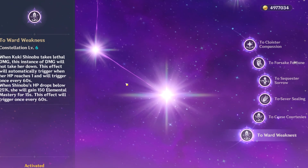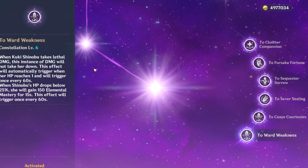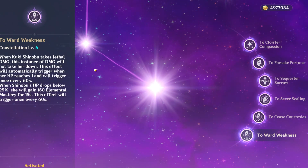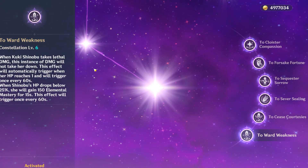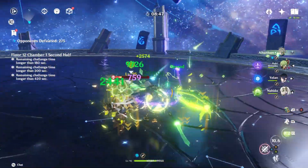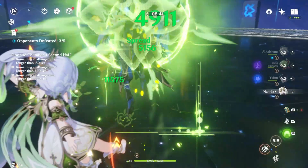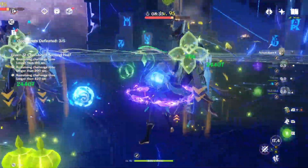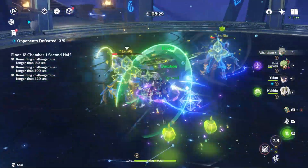C5 gives her burst a plus three level. C6 is a game changer — it allows her to survive a lethal hit at 1 HP once every 60 seconds. Additionally, when she's below 25% HP, she gains 150 elemental mastery for 15 seconds, so keeping her at lower health can boost hyperbloom damage while her survivability passive keeps her alive.